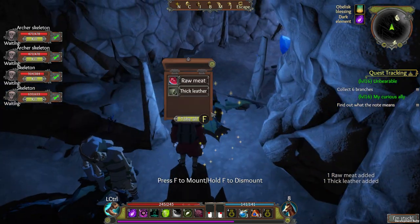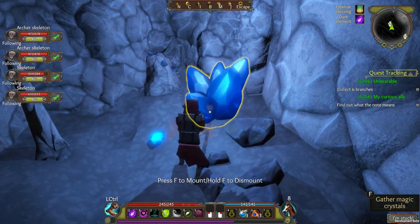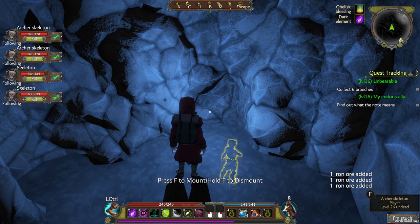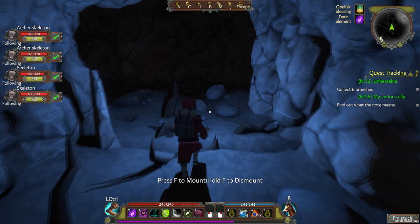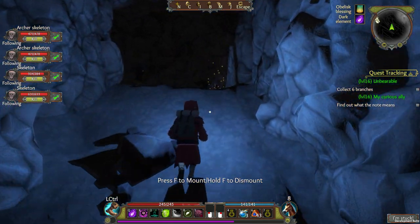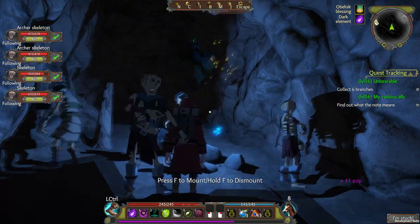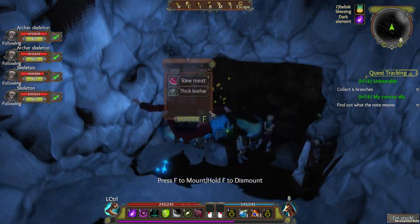Dark element could provide creepy looking wraiths like the Grim Reaper. Ice element could provide the current blue-looking ones that deal cold damage. Fire could produce a flaming Grim Reaper. Lightning could produce a mini thundercloud filled with skulls. Nature could provide some kind of animal spirit, and beast could also provide some kind of animal spirit. Holy could provide some kind of glowing yellow ghost that heals injured allies. I think if this is implemented, you'd blow the minion variety off the charts — I'd have to give Gedonia an 11 out of 10 for minion variety. That would be so super awesome.